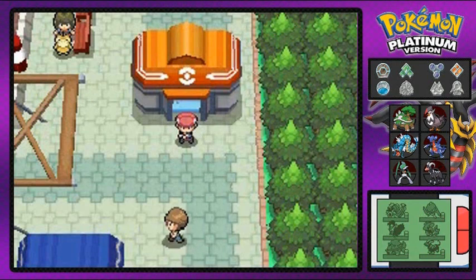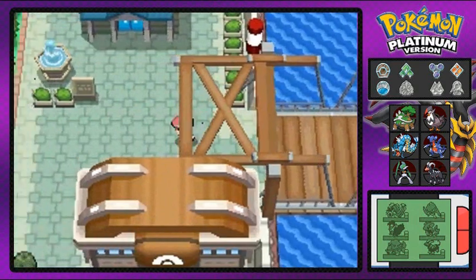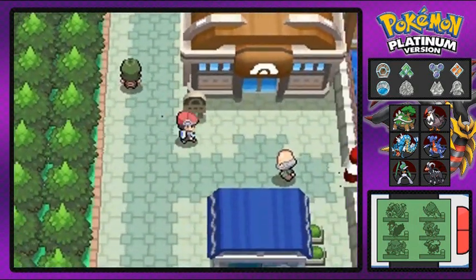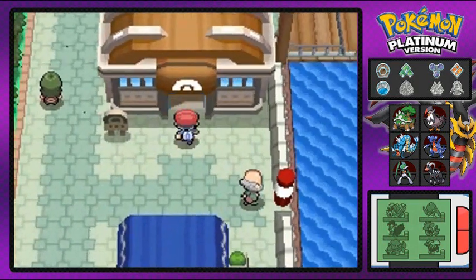What's up, guys? It's me, your badass host, Draven, and welcome to another episode of our Pokemon Platinum Walkthrough. So here we are in Canaleve City after doing that whole Iron Island thing, and now it is time to go to the Canaleve City Gym. We're gonna face Byron right here, the man with the steel heart.